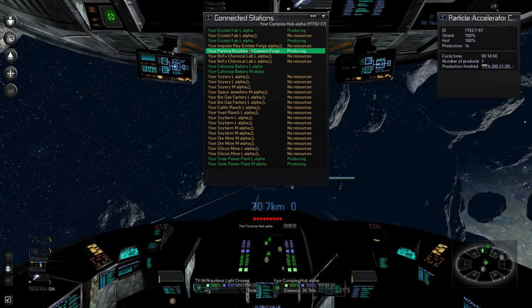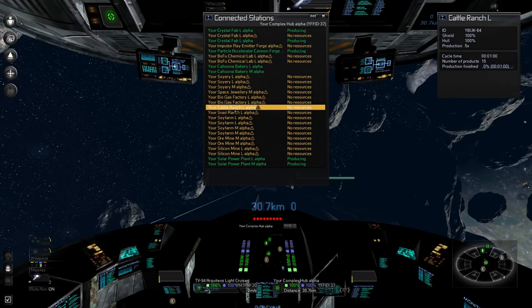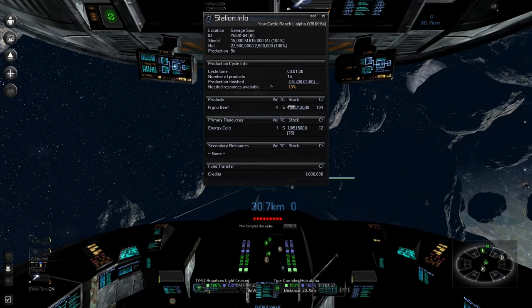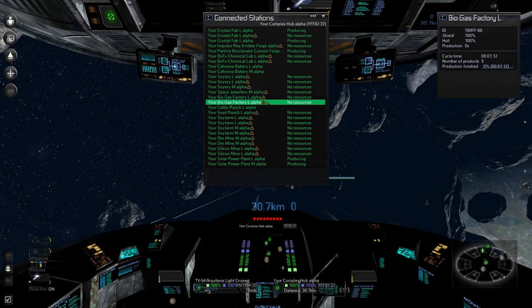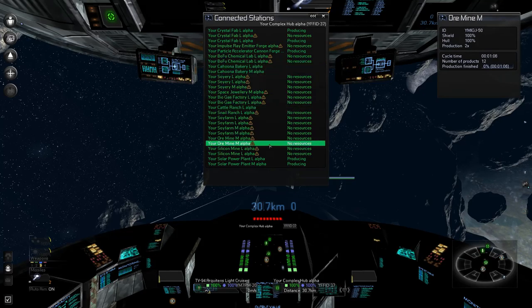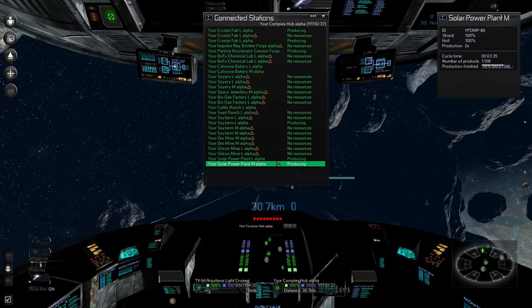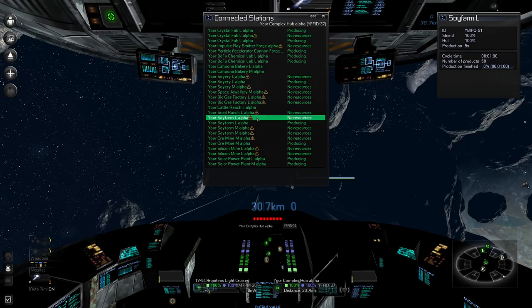There are probably quite a few things affected by this. Let me get above this — I can't just keep doing this. Crusader, I'm going to need you to get close to me, but not right now — get ready, I'm going to be using you like a horse today. Checking the connected stations — why are there no resources? The Crystal Fab's going to impulse array. We have three of these now.